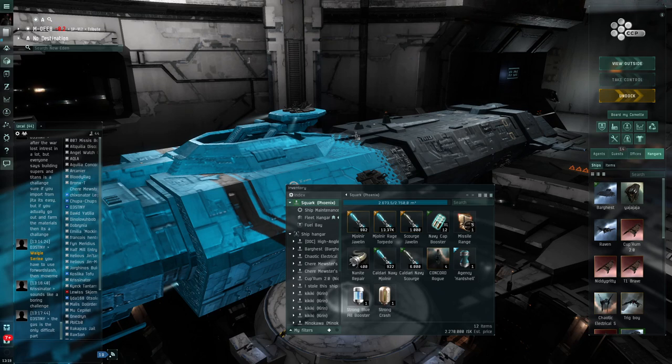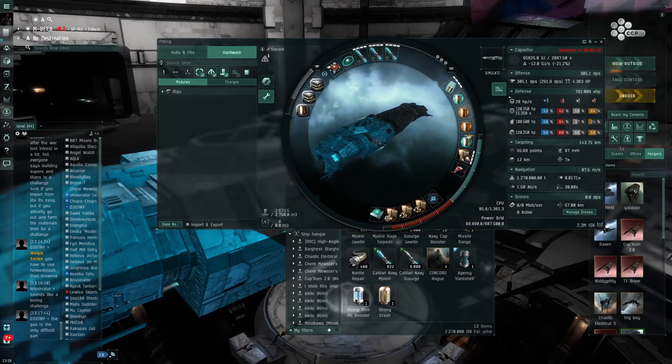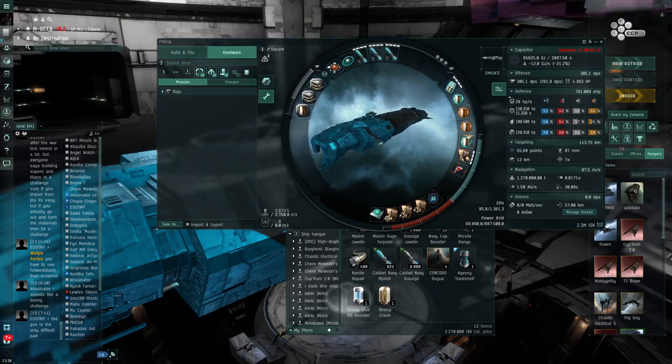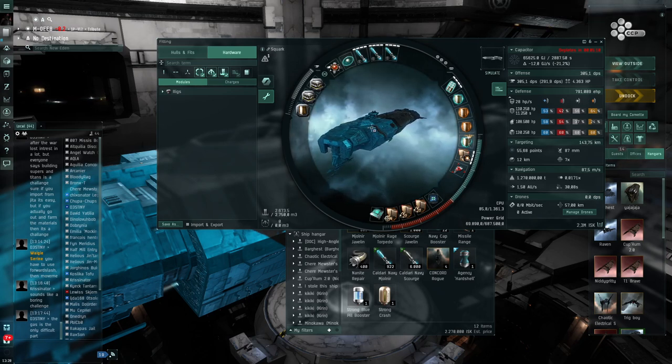More specifically for a dread, we will be using a whore dread, and we will actually be using an identical fit on the wiki pages for the Phoenix. We will be using the T2 high angle fit for the dread — I've just renamed it Squawk, don't worry too much about that. The Phoenix is great for application to subcapital ships. It is basically recognized as the king of whore currently, in terms of the dreads, and it does really well on the sites.